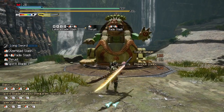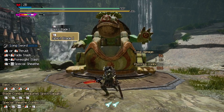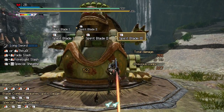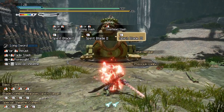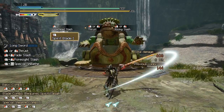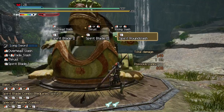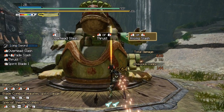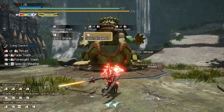Next up is the spirit combo, tied to the side mouse button. Notice that when you try to do the combo with an empty sword gauge you can only attack once, but when the gauge is filled up you can get more hits in with a spirit combo. The flow of the long sword is to fill the gauge, complete a spirit combo, landing the last hit and increasing your gauge to the next level. You don't need to land every hit — just the final attack needs to connect. The three levels of the sword gauge are white, yellow, and red, each consecutively stronger. Ideally you want to get to red as fast as possible as it deals the most damage.